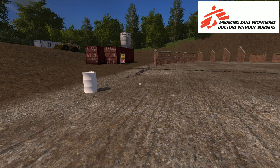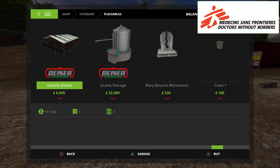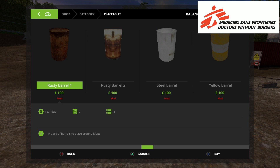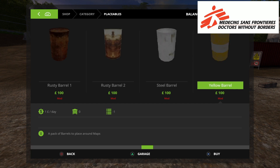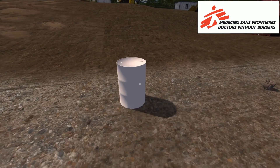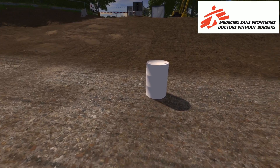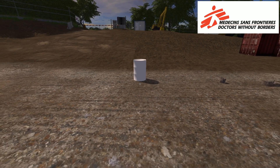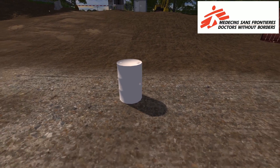The first mod is a barrel pack — by Isushi and Mapper's Paradise. If we look in the store under placeables, you've got these barrels — there's a blue barrel, green, red, rusty, rusty two, steel, and yellow. The problem is every time I've placed one, it's come out plain white with a base texture. I'm not sure why it's done that. I'm not sure if this is part of the aid package, but they came out at the same time, so I don't know.